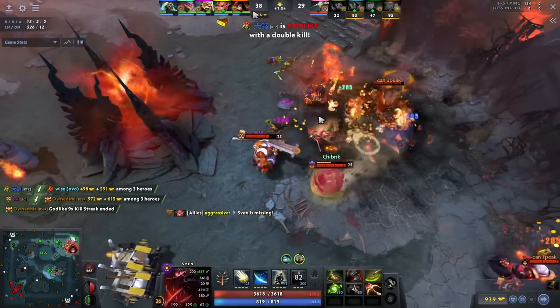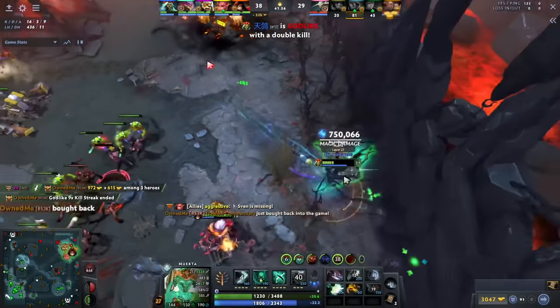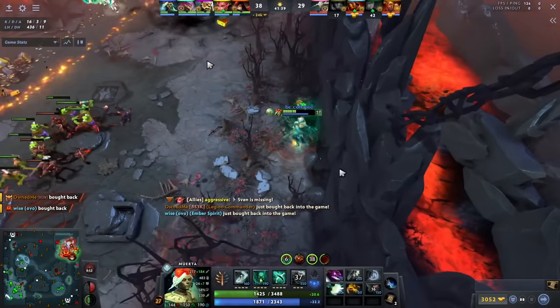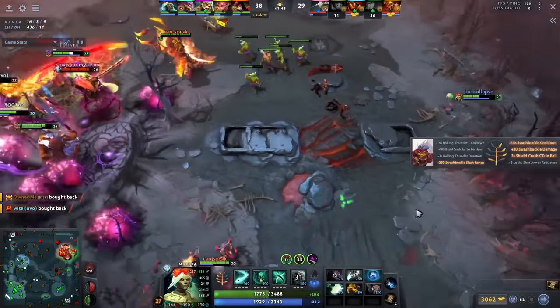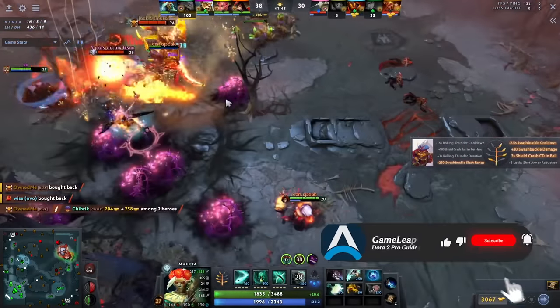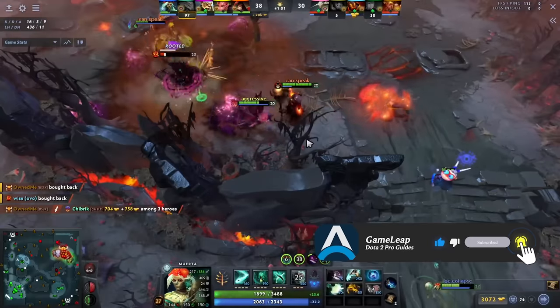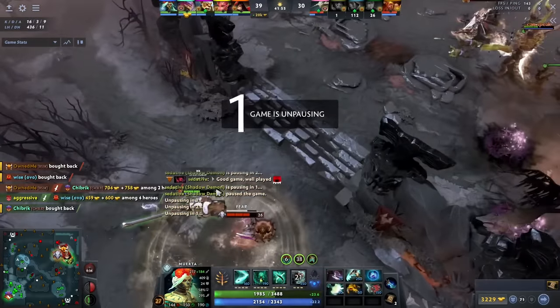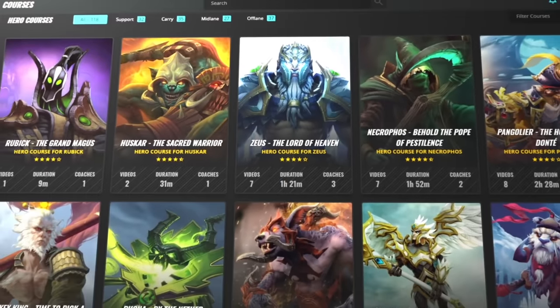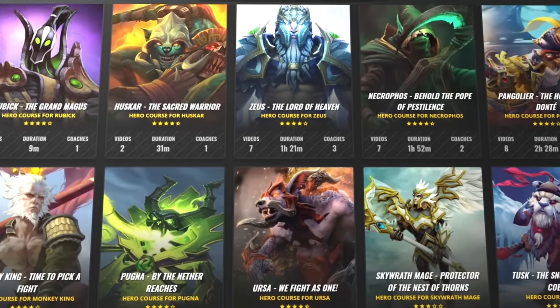The enemy team is definitely done here — the Sven has kind of given up and the enemy team has forfeited at this point. But yeah, Muerto is just kind of a better Drow right now. I think Muerto is a bit of a better laner in a lot of scenarios, I think she farms ancients a little bit faster, and I think Muerto hits an overall harder timing that's very hard to deal with. Alright, thank you guys so much for watching — hopefully you enjoyed, I'll see you in the next one.